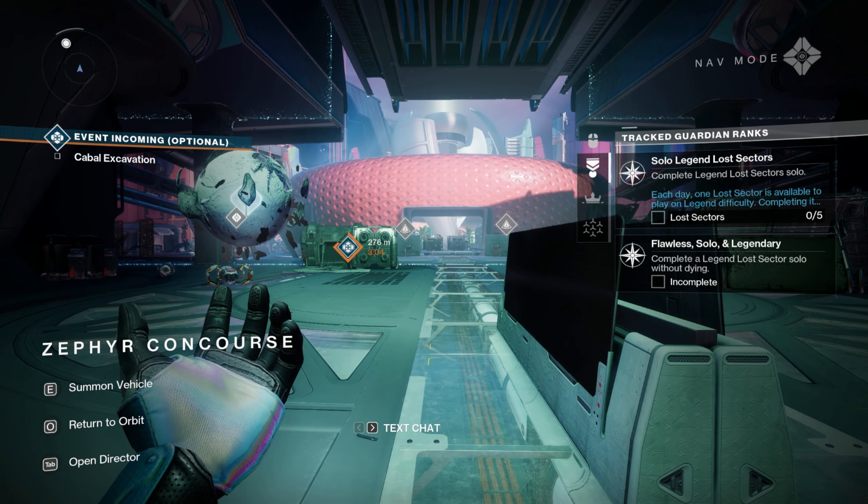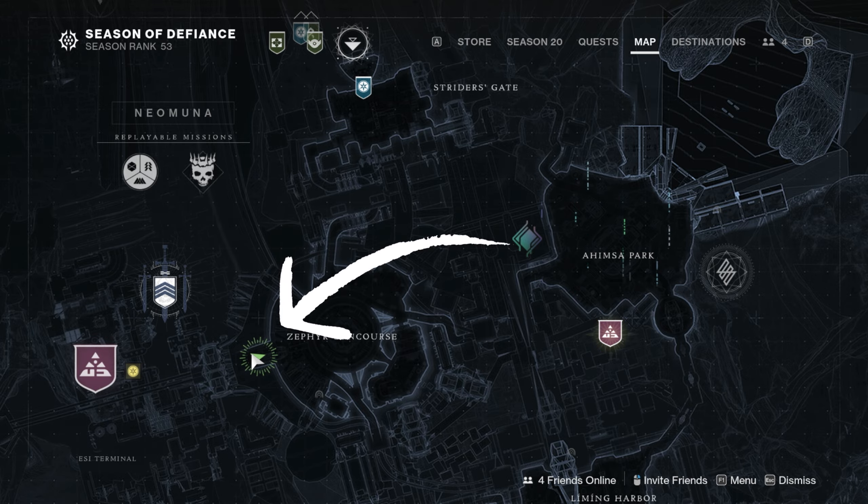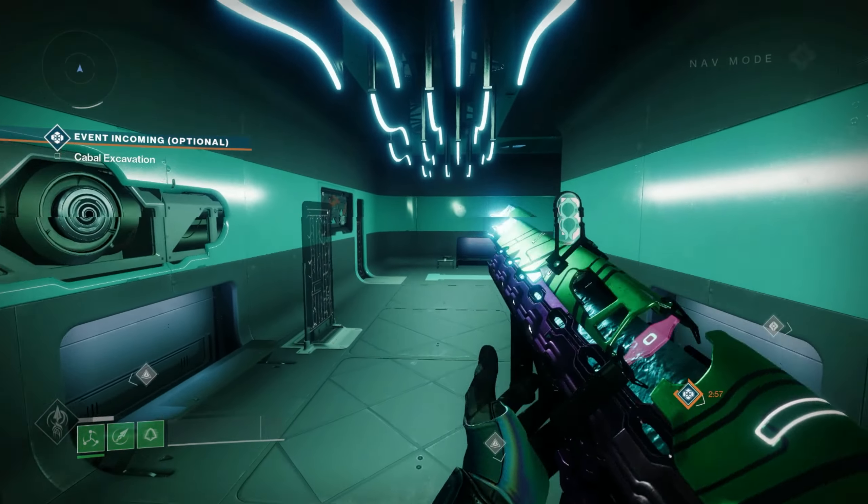For the first one of week three, we're going back to Zephyr Concourse, the same area we spawned in last time. It'll be on the map right now. You're going to head through this passage, come out, go left, and then I will show you the route from there.